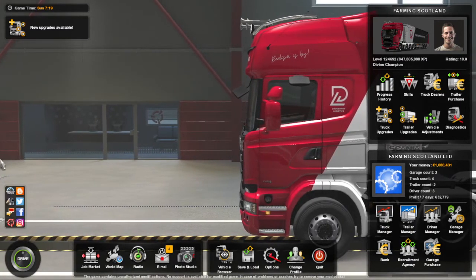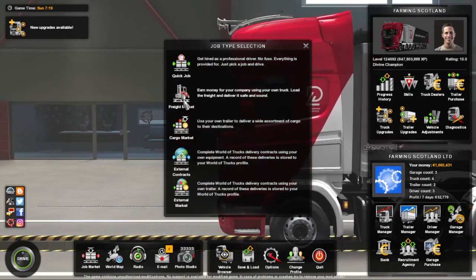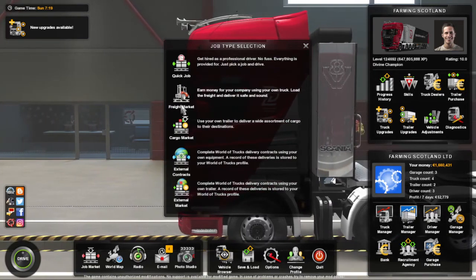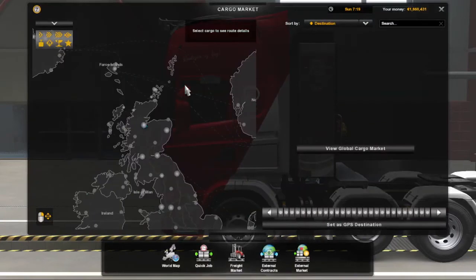Once you're in the game, go to the job market and select the job type you want. Quick job gives you the most money, and then freight market and cargo market are about the same.